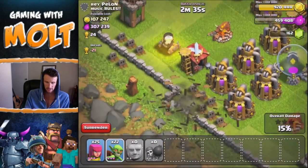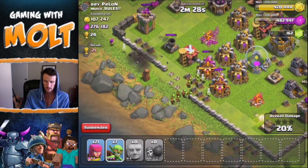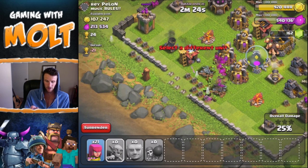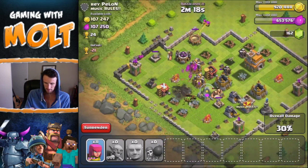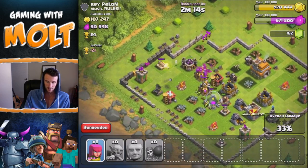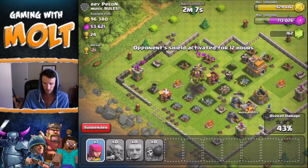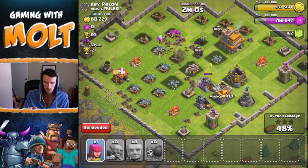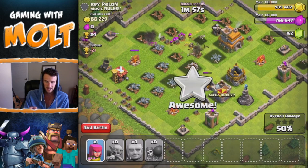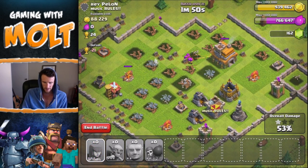I'm going to drop off these wall breakers to get us in, drop some goblins, and a couple of archers as distraction. Now we're just going to spam the rest of our goblins. Let's drop off the rest of our archers up top to come in and get the rest of that elixir. This was an awesome find — we're about to fill up our gold storage. That cannon is one-shotting goblins though so they didn't last long. I'll let them take out the town hall — not too worried about that.